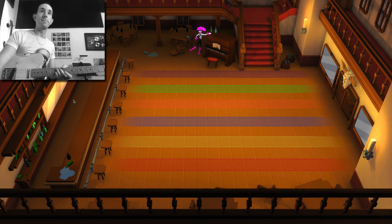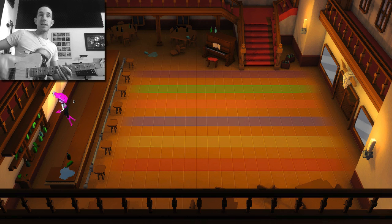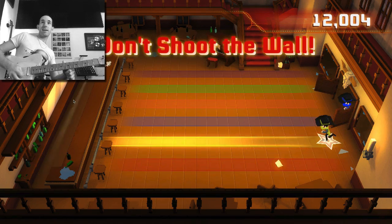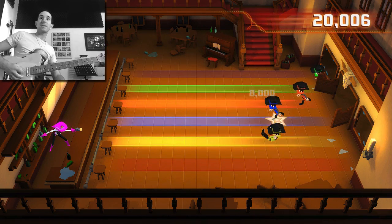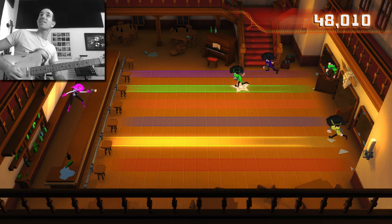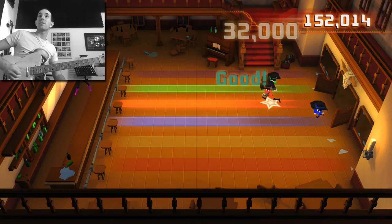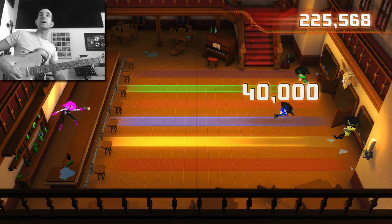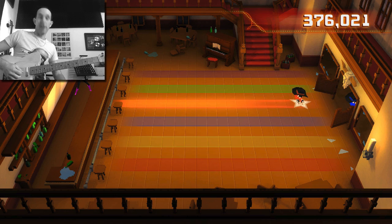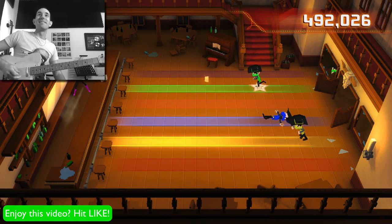Each string lines up to one of these lines on screen. Fat E would be down here, skinny E would be up here. A string, D string is blue, G string is orange, B string, etc. So it's teaching you to not have to look down at your strings, because this gets faster and faster. At the moment I could glance down and think, which one's that — is it G? Yeah, that's G. But not for too long.